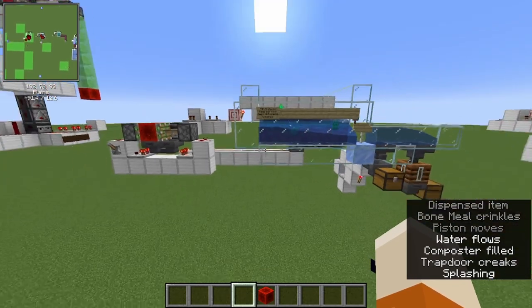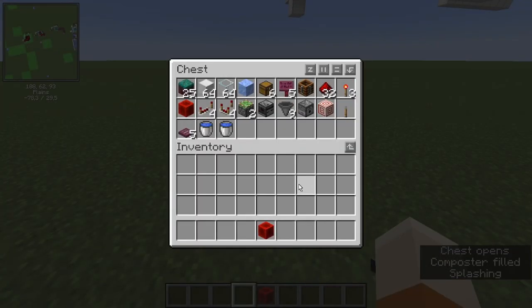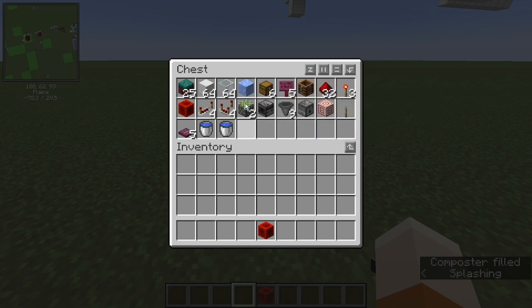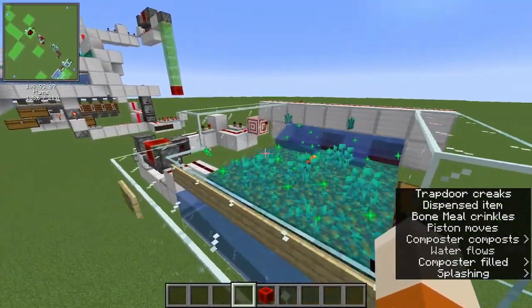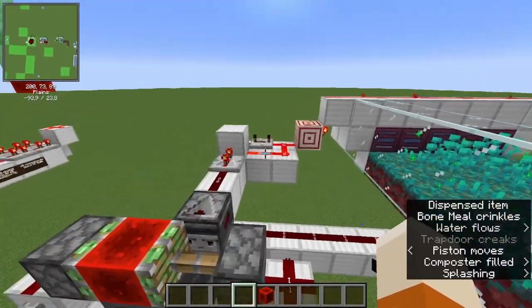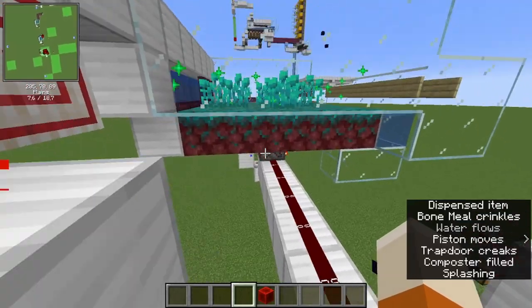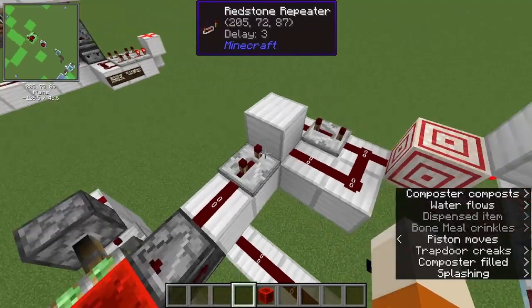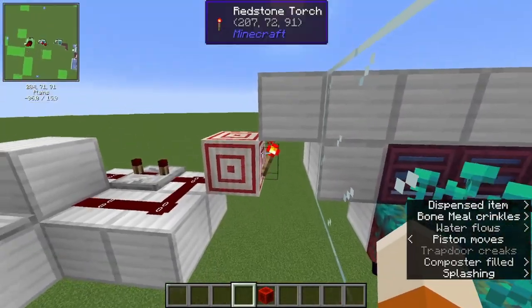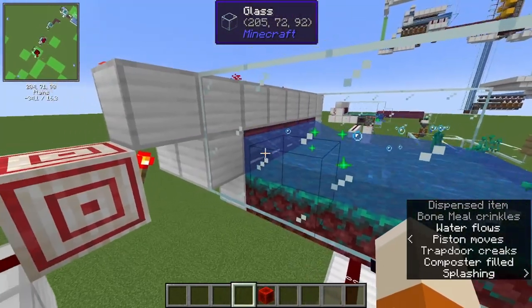The ratio of fungi per bone meal is pretty identical with the other one, so it doesn't really matter. However, this farm is a bit easier to build — you need less redstone, less hoppers, less everything. You don't need any pistons except two sticky pistons for the clock, and you could use a fader clock instead. Every time the clock fires, I try to bone meal the nylium. This repeater creates a delay of 3 ticks, and we have another tick delay from the redstone torch, so the dispenser is activated 4 ticks before the doors open — enough time for the vegetation to grow.